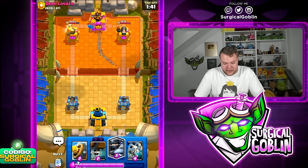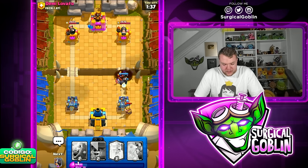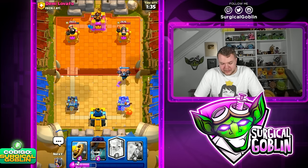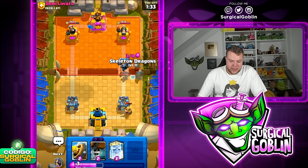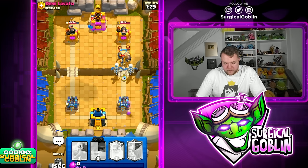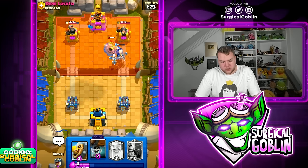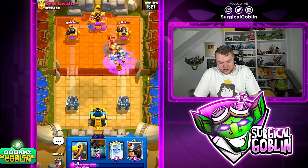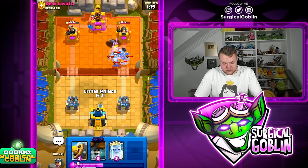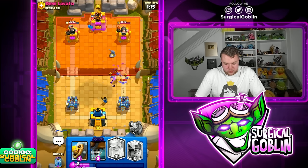He goes Evo Wallbreakers — we have Mega Knight in cycle, which is amazing against the Evo Wallbreaker. Not a big deal — we'll just take the minor damage. Let's go Skeleton Dragons to take care of those Guards quickly. He goes Dark Prince and Evo Bats — well played by him. We'll go Little Prince on defense.